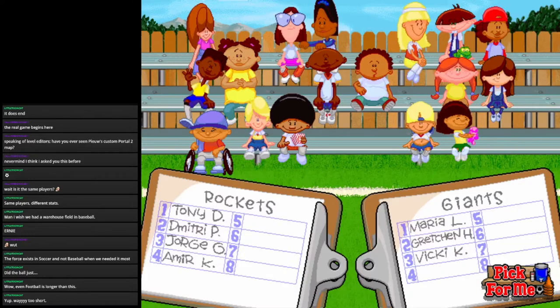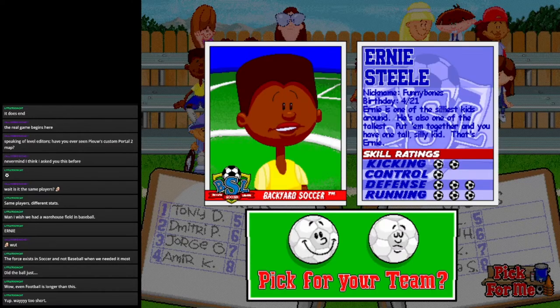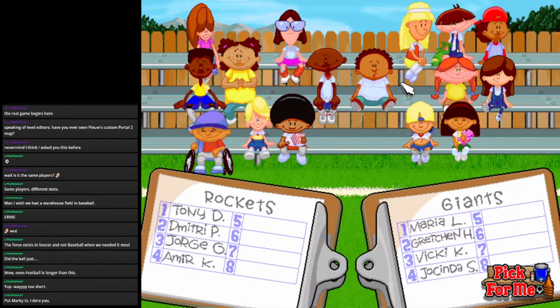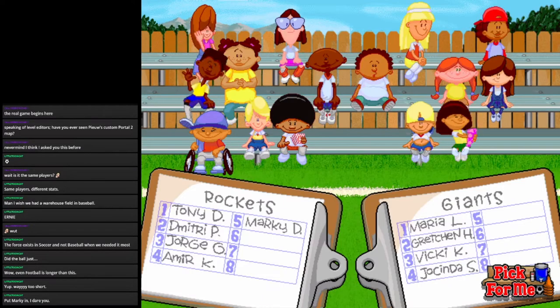They picked Jocelyn again and I don't know why. I very clearly clicked on Keisha there. Oh my gosh, Marky's here — yes, we need Marky. Heck yeah, Marky, let's get it. You're gonna do awesome, son. Yeehaw! They got Angela. Alright, Keisha. Sounds good.